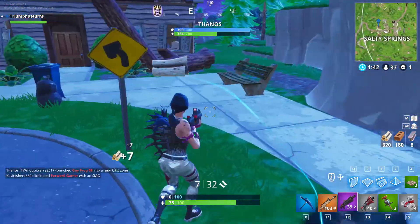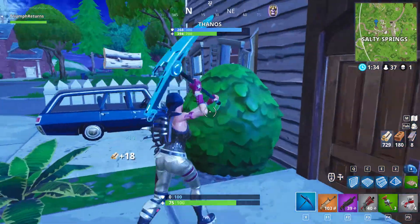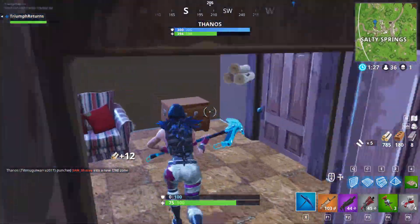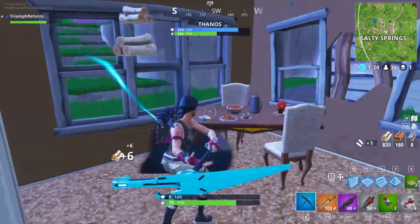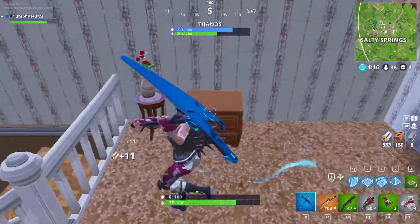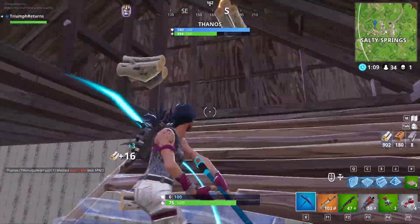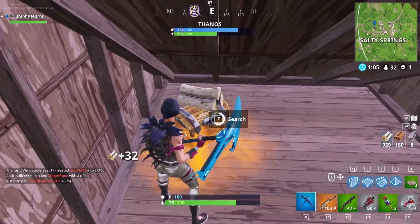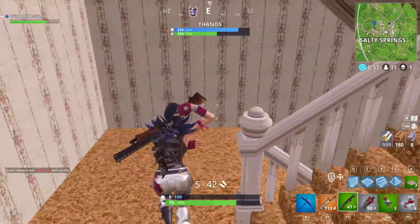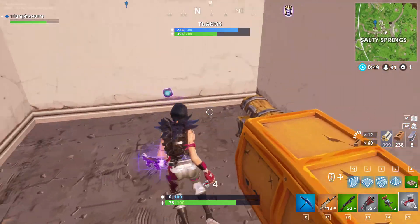I don't want to come to these buildings. Dinosaur is kinda low, it's so far away. There's one from here. Step back out, there we go. Can I get some shields? I would really like some shields. Shields please.